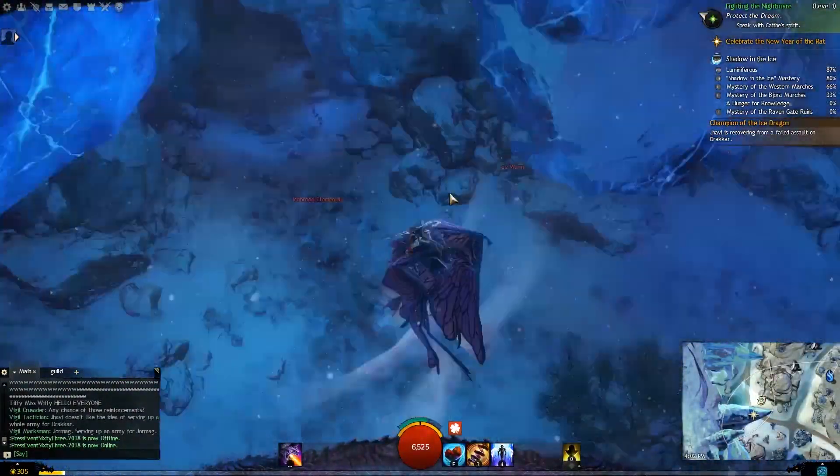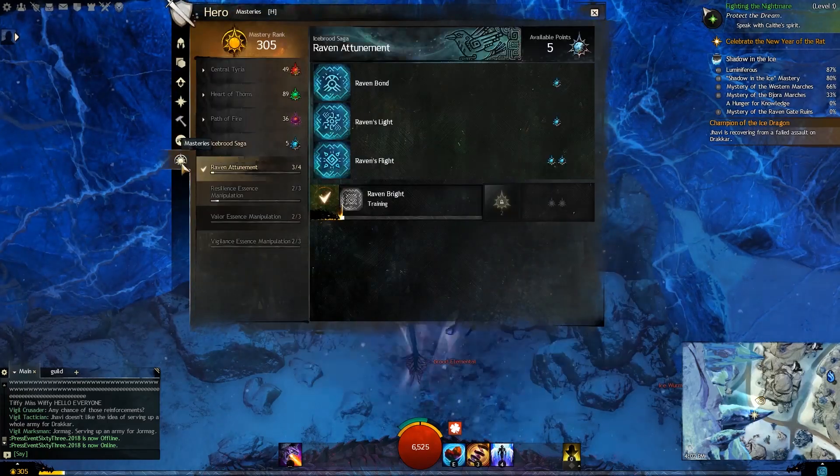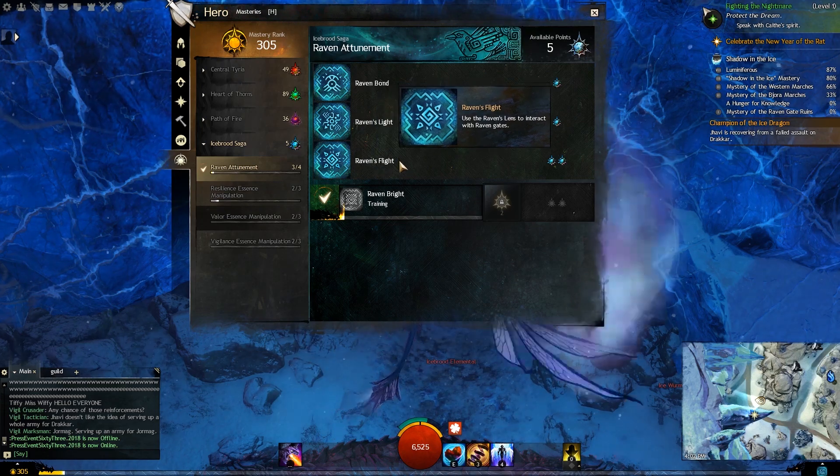Fractured Lake is right there, and then there's this little cavern here. Now, heads up — in order to get here you must have your Raven's Flight Mastery unlocked, as we'll be using a Raven Gate to get there.